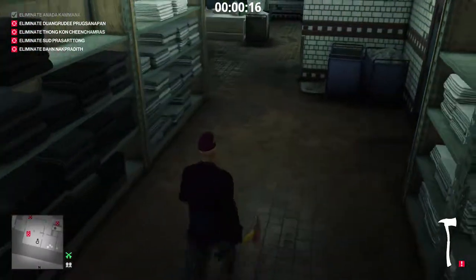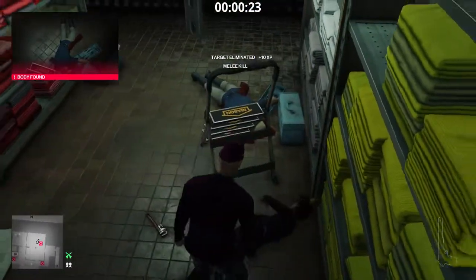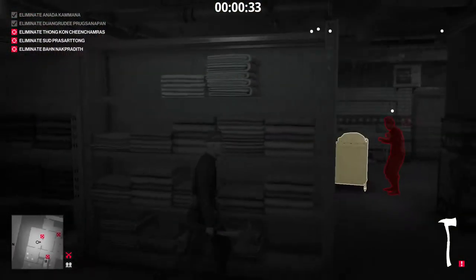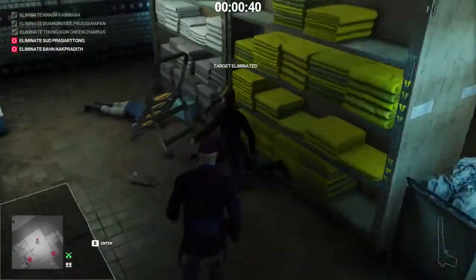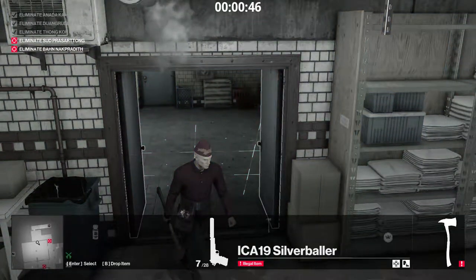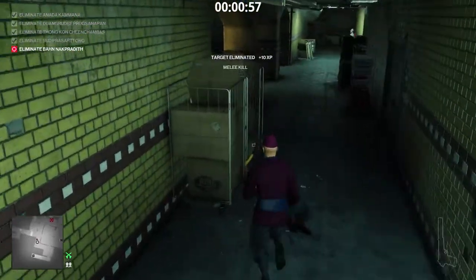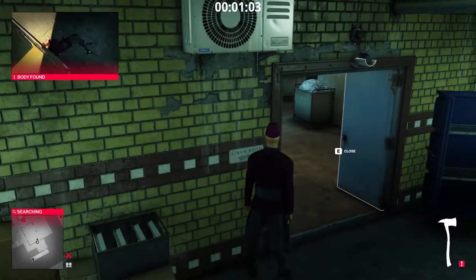I throw it on that side so she comes in from the other side so I can get her back. She found the guy's body and I'm gonna have him find her body. I can't get spotted, so I'm not sure if cameras count, so I'm gonna shoot it out anyways. His body gets found — for the axe challenge we only need four bodies to be found.